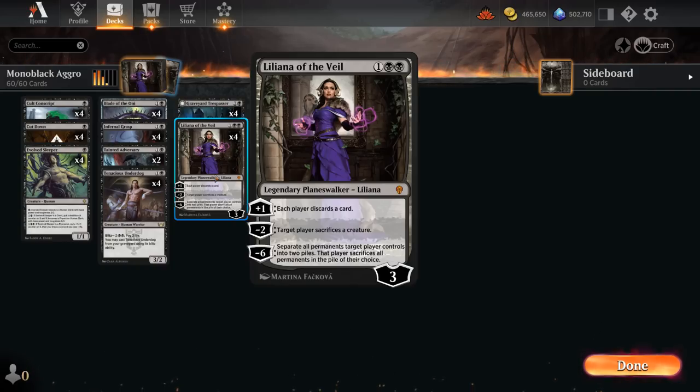You can always decide not to activate Liliana if you want to keep all your cards in hand. And you can also potentially work up to the minus 6 ultimate, especially against control decks where you might not be able to use the minus 2 very often. The ultimate separates all permanents a target player controls into 2 piles; the opponent chooses 1 pile to keep and 1 to sacrifice — which can even affect their lands, and can be quite back-breaking.